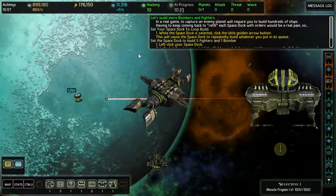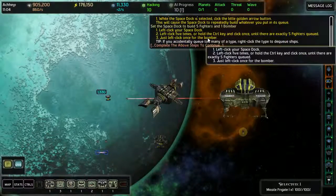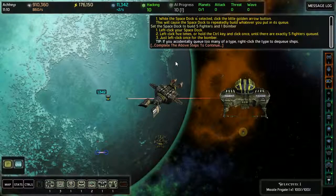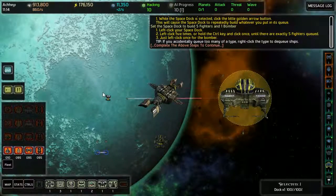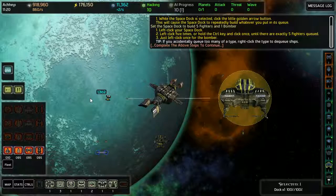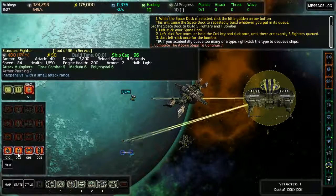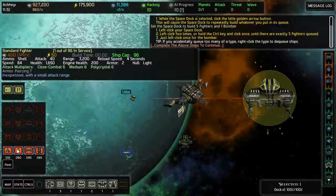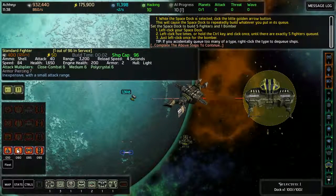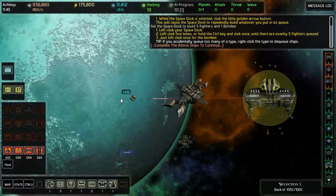So set your space dock to loop build! While the space dock is selected, click the little golden arrow button. This will cause the space dock to repeatedly build whatever you put in its queue. Left-click on the bomber.